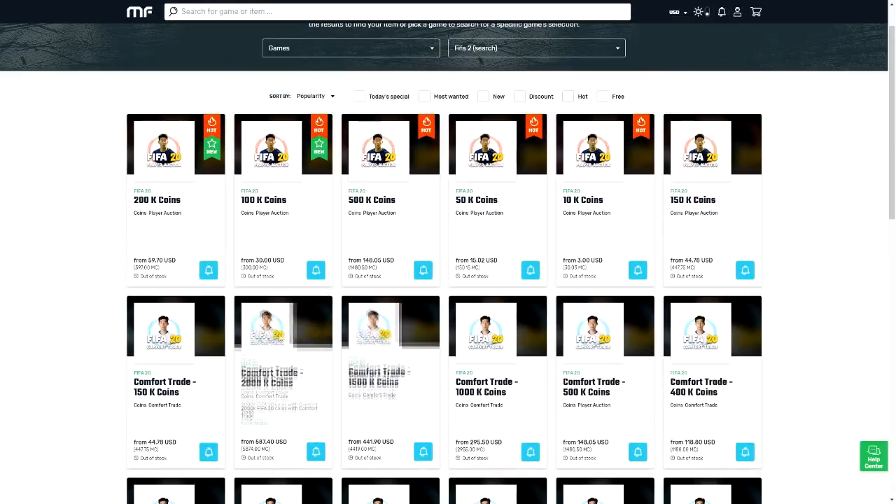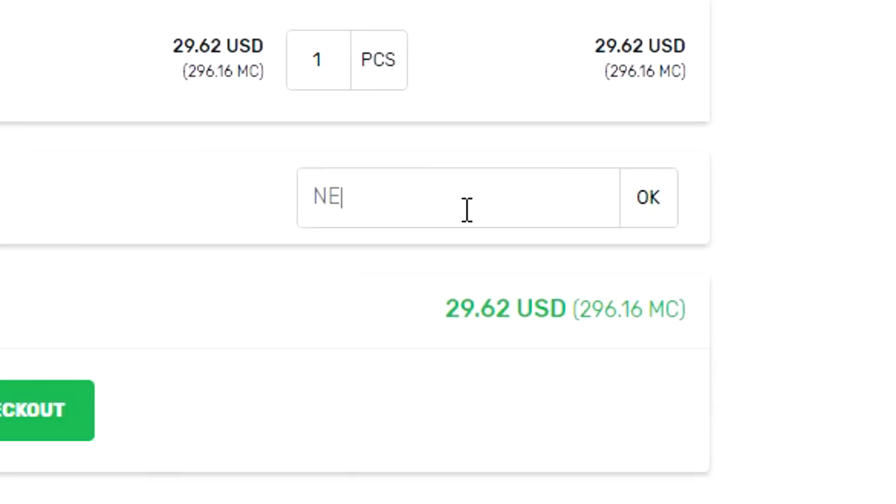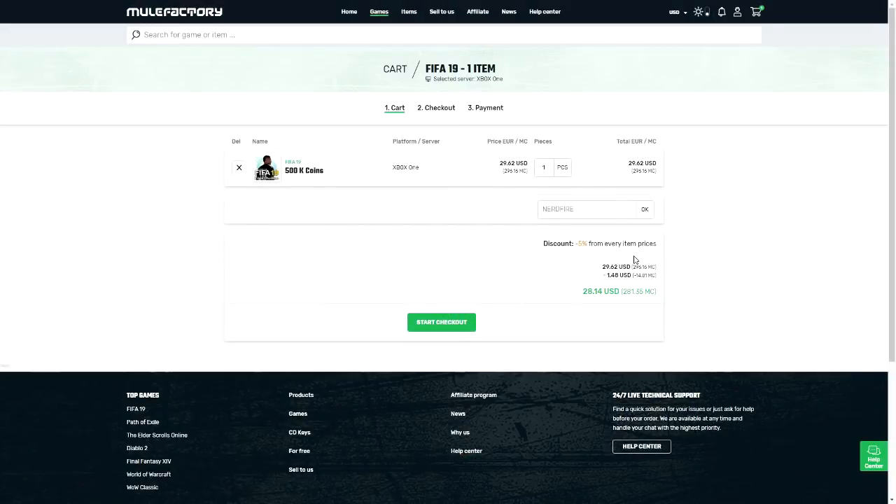If you guys need some FIFA 20 coins that are safe, cheap and reliable, make sure you get yourself over to MuleFactory.com and go ahead and use the code NERDFIRE at the checkout to get yourself 5% off your order and build on your team now and get the best players possible in your team.